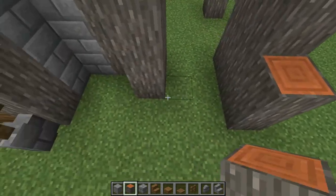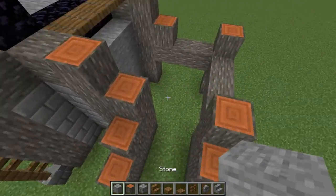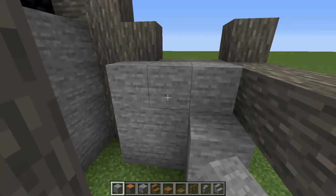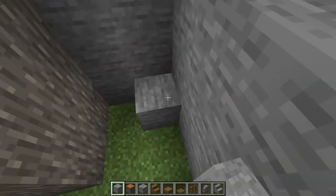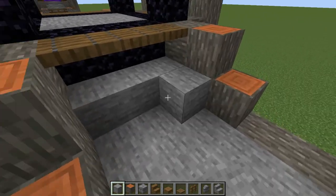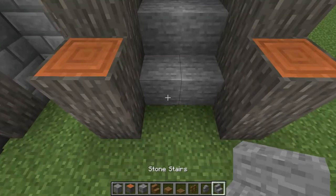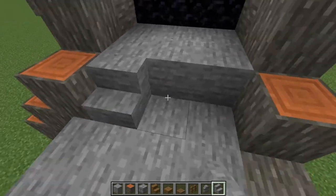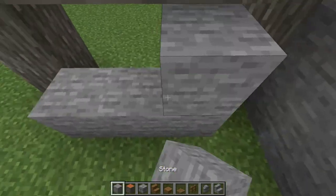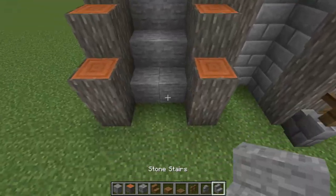Make a little platform for the staircase — cover the gaps and fill the whole thing with stones, then place stairs going all the way up. Do the same thing on the other side, and that's the staircase.